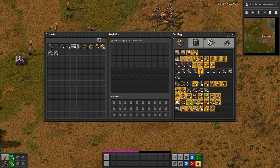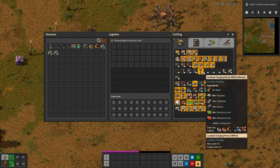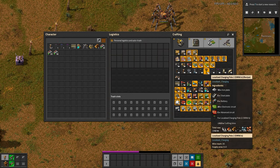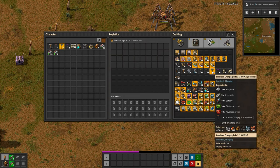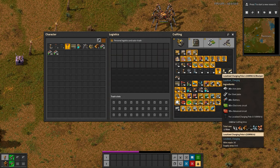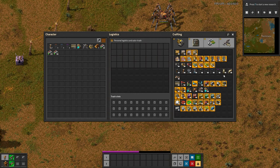We have multiple different levels of charging poles. We have a charging pole that does 2.5 megawatts per second, and even that one is fairly expensive for a power pole - so it's not incredibly cheap. The next one up is double that, more expensive, and requires the previous version. All of these require the previous version. The next is 10 megawatts per second, then 20 megawatts per second, with each requiring previous versions and some additional materials.